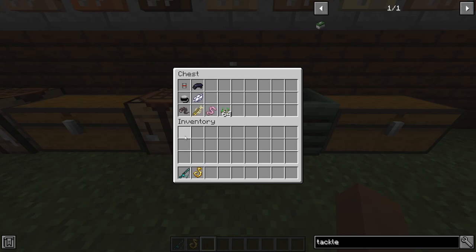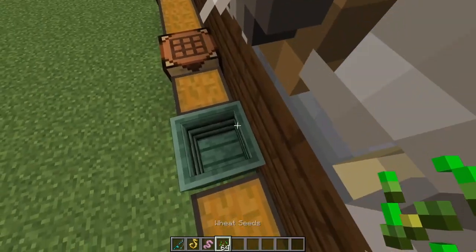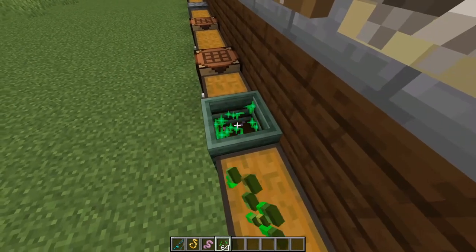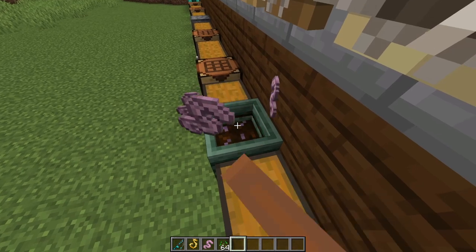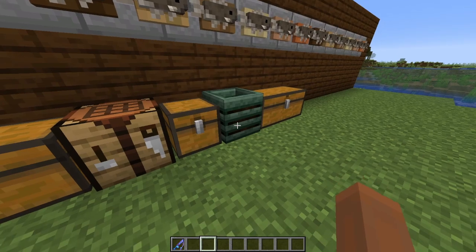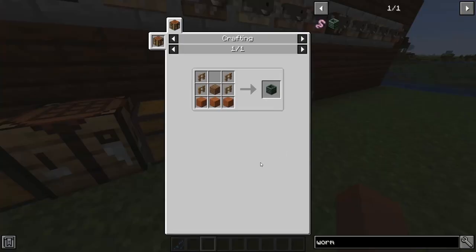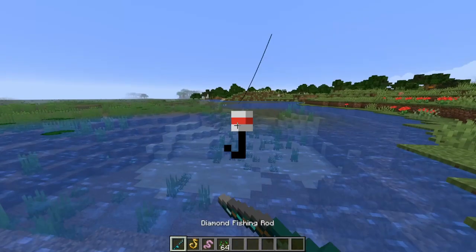Once you've got the hook, the next item you need is bait. You can choose leech, a minnow, or a worm. I'll choose the worm — you can actually farm these. Like a composter in Minecraft, you right-click on the worm farm with seeds and when it's full you right-click with your fist and spam it to get worms. The worm farm is made with four fences, a dirt block, and three planks.